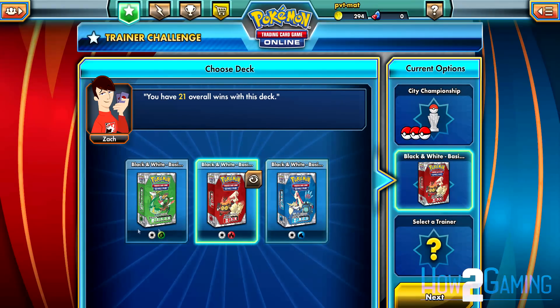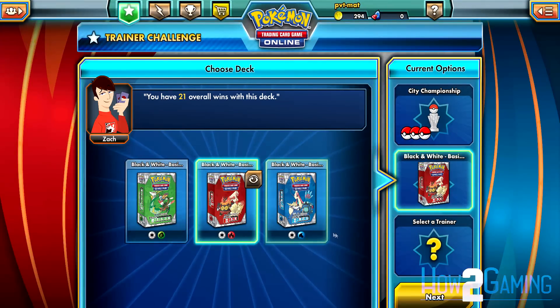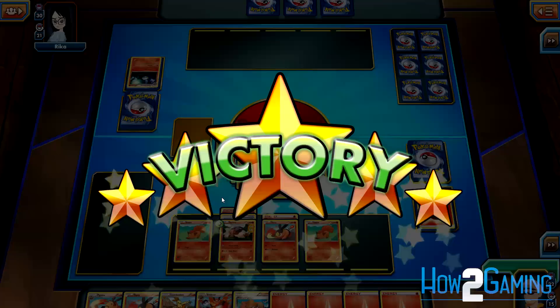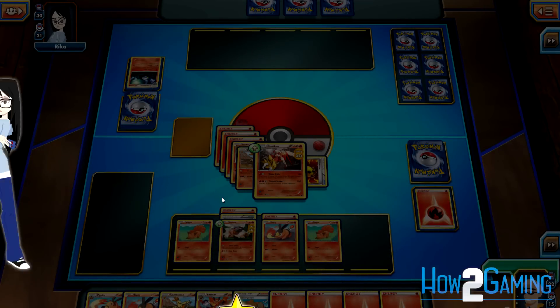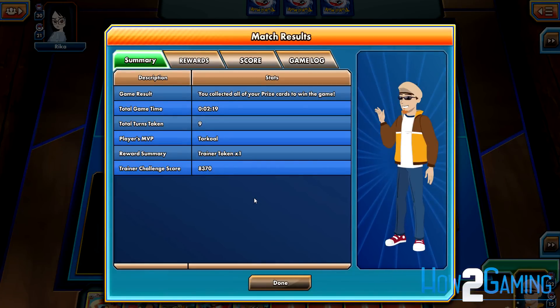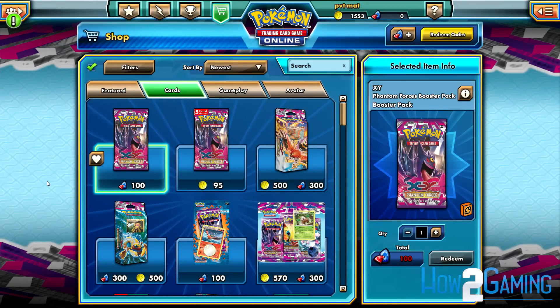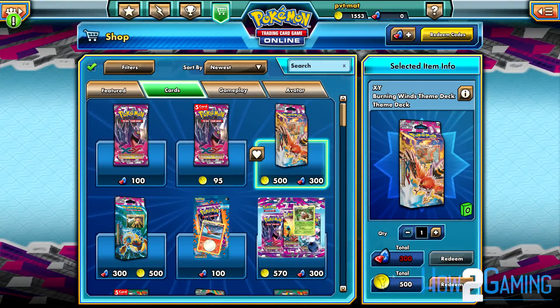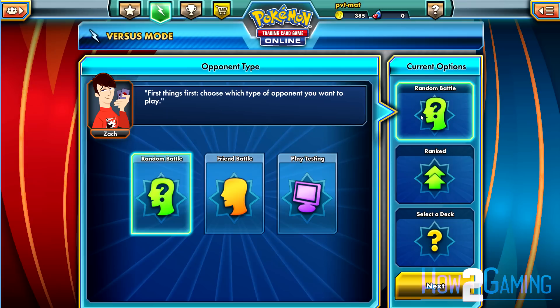Now that you know the rules, it's time to start building up your collection. As you play using your basic theme decks in Trainer Challenge, you will unlock more cards for that deck — try to play each of the basic decks and earn the extra cards for each one. As you continue playing Trainer Challenge you'll get token rewards for beating AI trainers, and even larger bonuses when you advance their score level. These tokens can be spent in the in-game shop to obtain booster packs. You can also earn free booster packs by maxing out the score level of the trainers, or by waiting every five days on the daily bonus cycle.